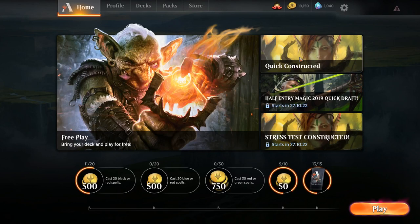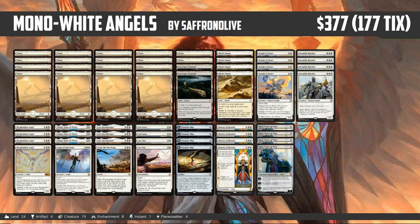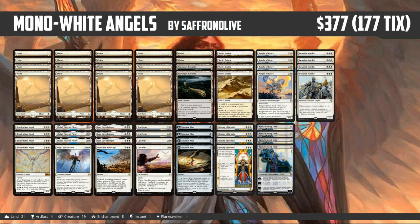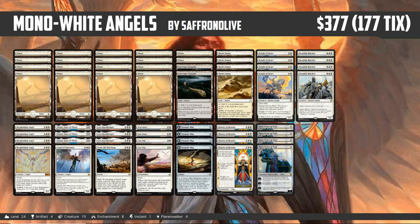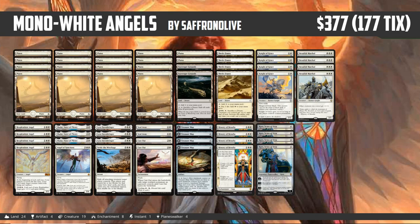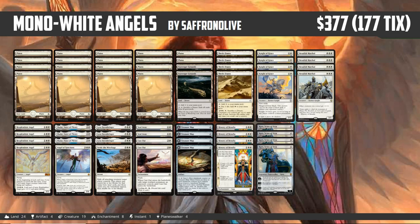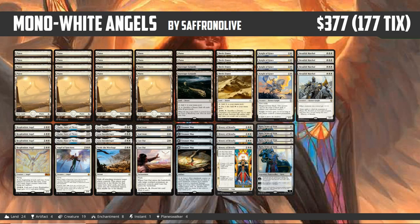So what did we learn about Mono White Angels in Standard? The deck was great — 7-1 in Quick Constructed, we just smashed people. Resplendent Angel is definitely insane, Shalai and Lyra work so well with it. We got a surprising number of quick Knight wins — in a lot of games, Knight of Grace into History of Benalia into Benalish Marshal would win the game on its own. Having Karn and Treasure Maps to grind in the late game was very important.